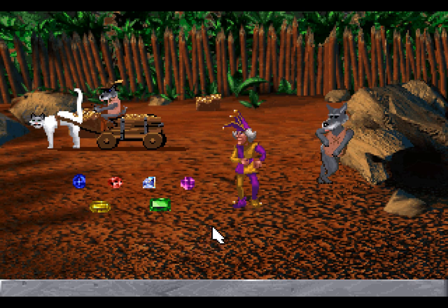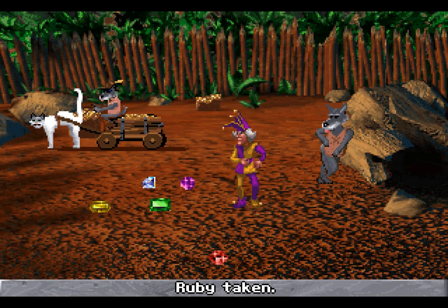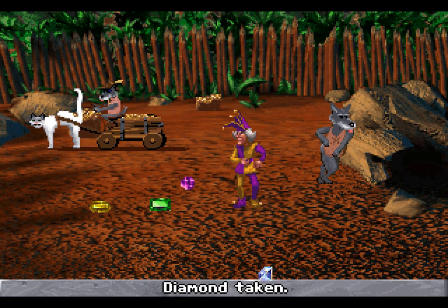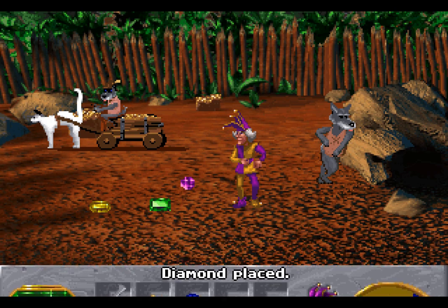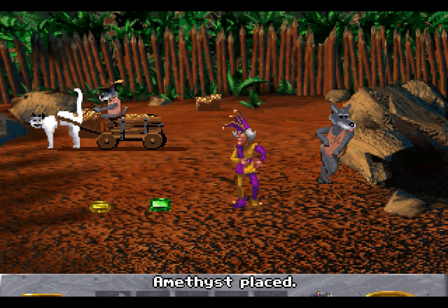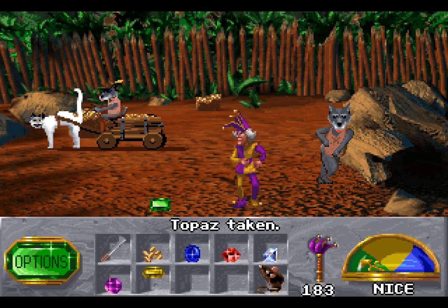Welcome back, folks, to Let's Play The Legend of Kyrandia III, Malcolm's Revenge! When last we left off, we finally have all of the gems that make up the treasure of the Isle of Cats. We have the sapphire, we have the ruby, we have a diamond, we also have the amethyst, and two new ones in the form of the topaz and an emerald.